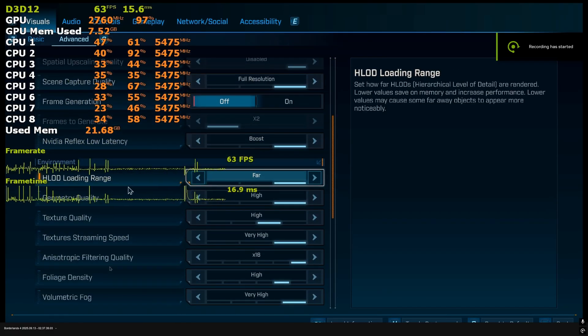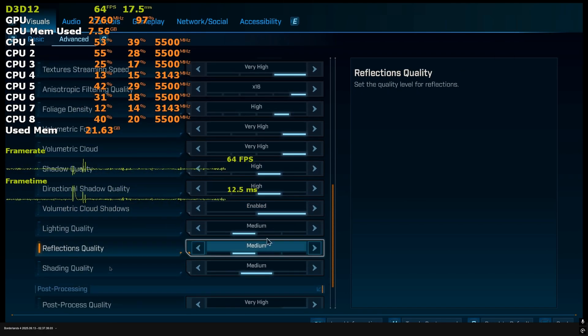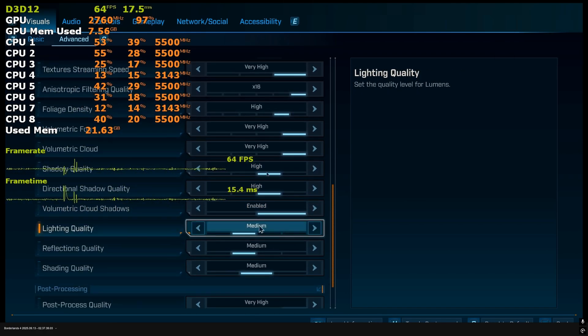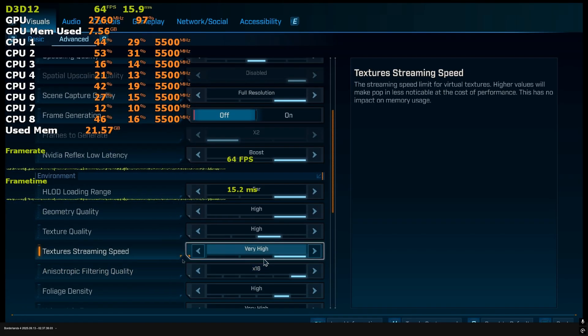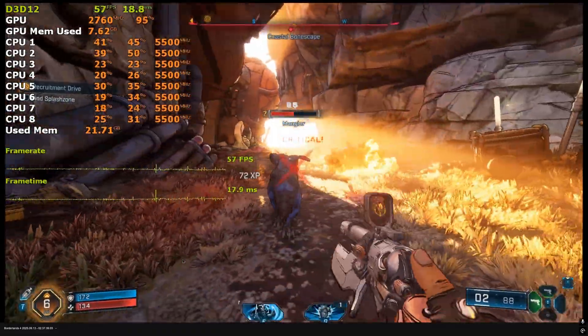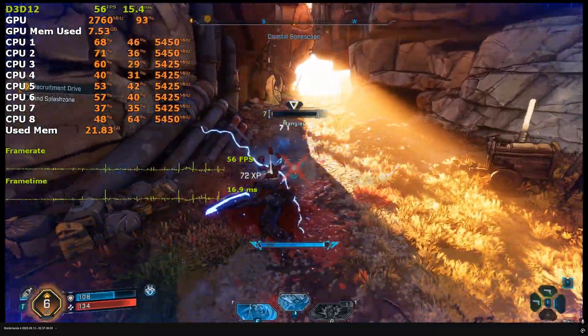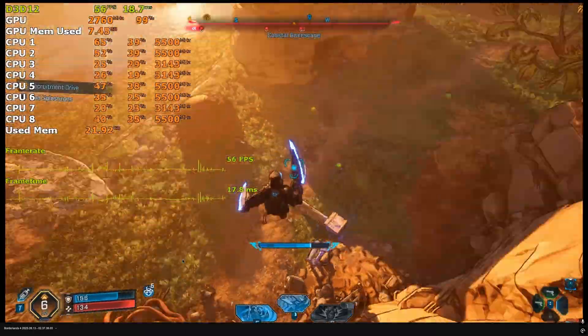If you're running a 5060 at 1080p, you don't really need to disable Lumen. Just lower shadow quality to high, lighting and reflections to medium, and shading quality to medium as well. Pair this with balanced upscaling and high textures and you should be good to go. You'll get consistent 60fps without any drops below 55 — that's as stable as you can get.